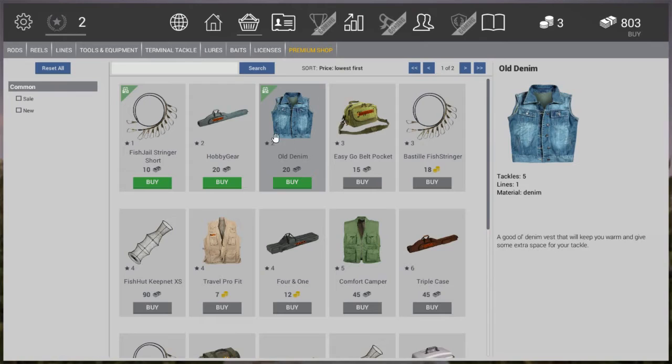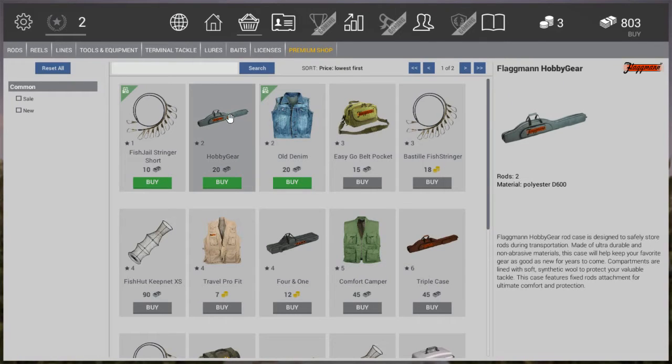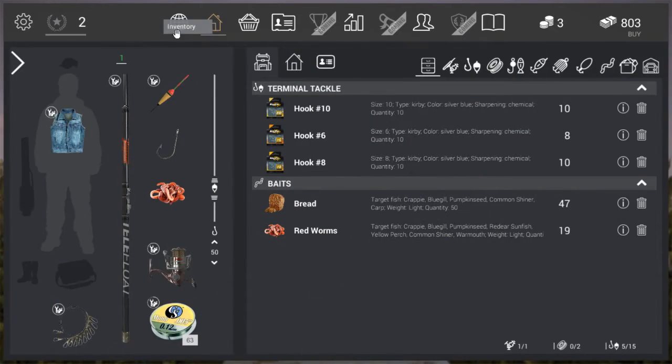We've purchased the shirt. I'm not going to buy the Hobby Gear yet because right now we're at level 2 and we don't need it until level 3 — I'll save that for a later video. Today it's all about getting from level 2 to level 3. Back home, we can already see we're wearing our new denim jacket.